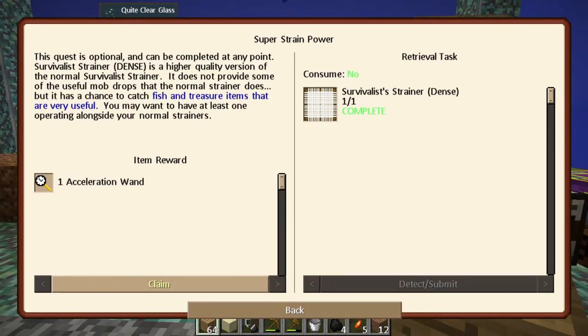Since we completed this, we can grab this acceleration wand - that's awesome! This quest is optional and can be completed at any point. The dense survivalist strainer is a high quality version of the normal survivalist strainer. It doesn't provide some of the useful mob drops the normal strainer does, but it has a chance to catch fish and treasure items. You may want to have at least one operating alongside your normal strainer.